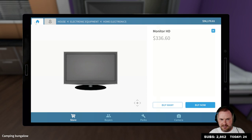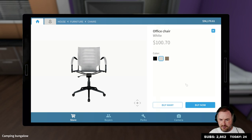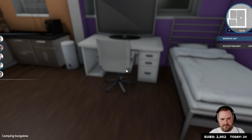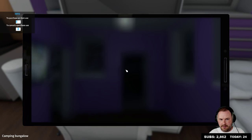Electronic equipment — we want a monitor HD, monitor HD has got to be the one, right. Oh, that's enormous. Okay, let's get his gamer chair as well — furniture, chairs. He's going to need a comfy gamer chair. It's gonna have to be a real comfy one for him. Chang's gonna love this. Electronic equipment, home electronics — a keyboard. And we're gonna need to buy him a mouse too.